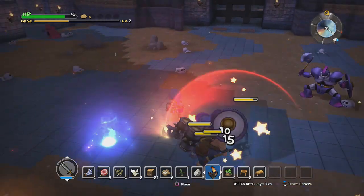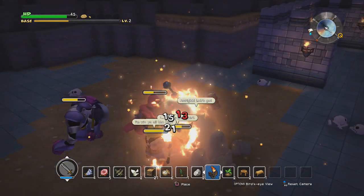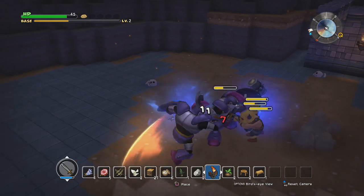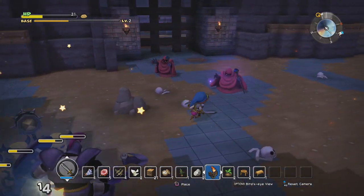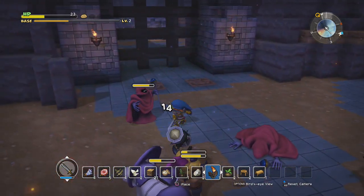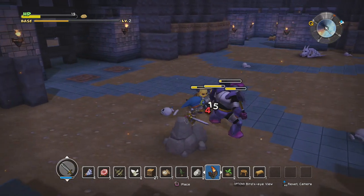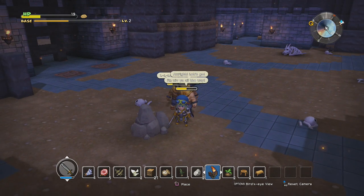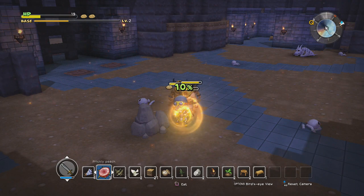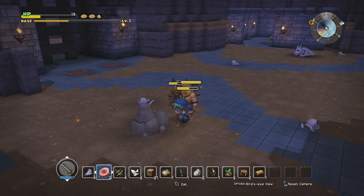Just gonna get rid of the wizards first. I also don't want to go into that room quite yet. Still wizards around - come on, let's get rid of you guys. Don't back away slowly. Now we're just gonna sit here for a second and let everyone regen all their health. Meanwhile I'm gonna eat a couple of things - might want to double back and maybe find a place to take a nap. Probably wouldn't be a bad idea to heal up a bit.